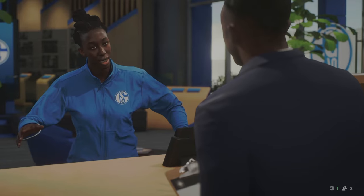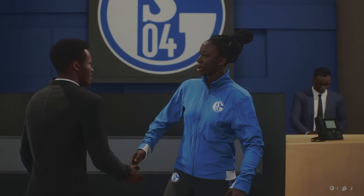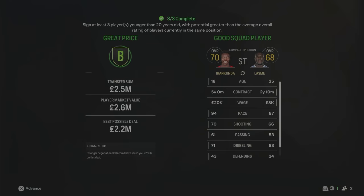We have our first signing of this Schalke rebuild — a right midfielder. Irankunda comes in from Bayern Munich for £2.5 million. Only 18 years of age and 70 overall, I think it's a really good pickup to start this rebuild. He will be playing right midfield for us. £2.5 million spent. Very cheap, and I think he's going to be a really good player.